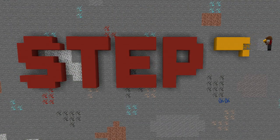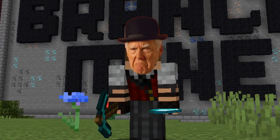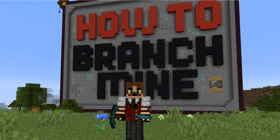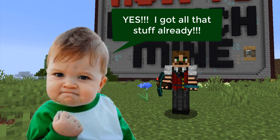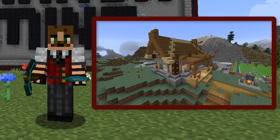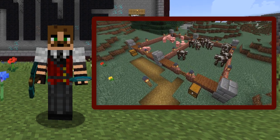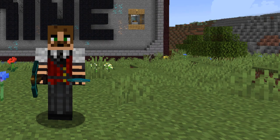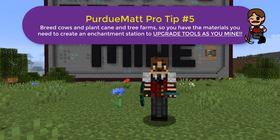Which brings us to step three: preparing to mine. In step one, if you caved, looted, and harvested all of the resources mentioned, then good for you. If not, go back to step one. For those of you who did gather that list of resources, you're ready to prepare your mine. Before you start this next step, you might want to build a house first, maybe start a wheat and sugar cane farm and get some cows to breed. The leather from the cows and paper from the cane will come in handy for making books and bookcases, so you can create an enchantment table and station to upgrade your tools as you mine.